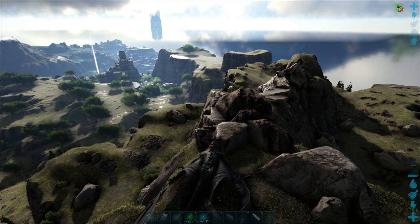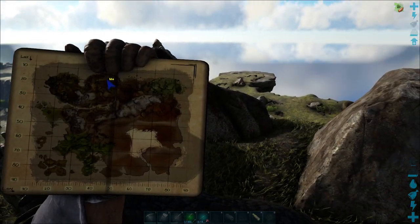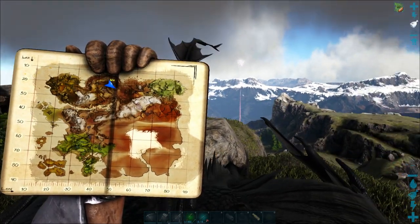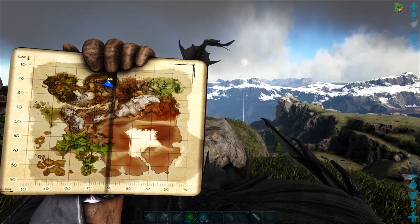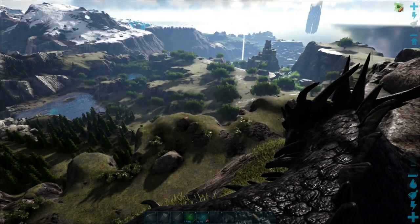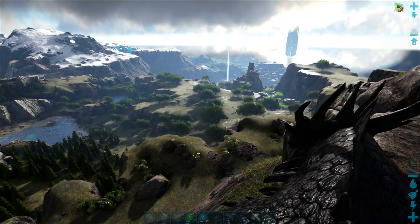Let's just check the location on the map once more for you guys. You can see there where my arrow's pointing in that little dark area — it's around 25 to 26 lat, and about 56 to 57 long to be a little more accurate. And there you go — an easy way to get chitin on Ragnarok without messing around with beavers.